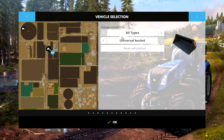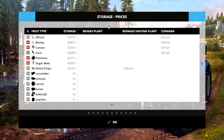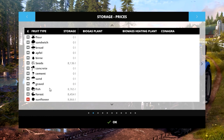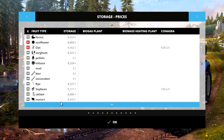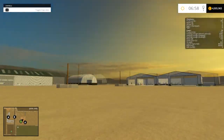Let's quickly show you the fruit types. Most of it's going to be the standard stuff: wheat, barley, canola, corn, potato, sugar beet, wood chips. Then further down you've got concrete, cement, sand, gravel, fish, sunflower, sunflower seeds, oats, rye, soya bean, cotton, and maize. Some of those may just be parts of other mods loaded alongside. You'd have to check for yourselves.